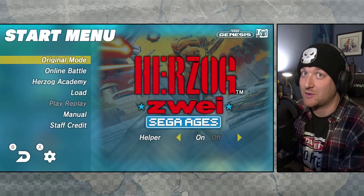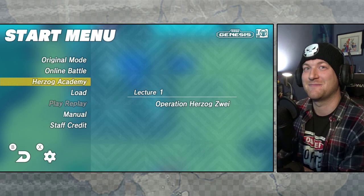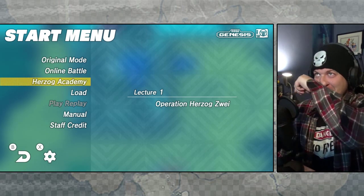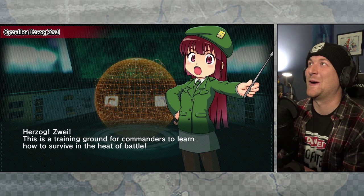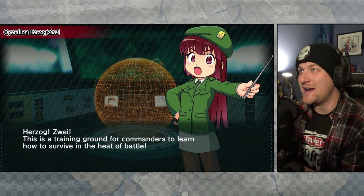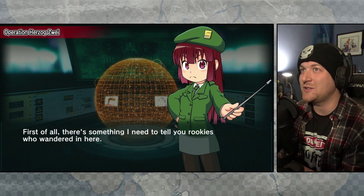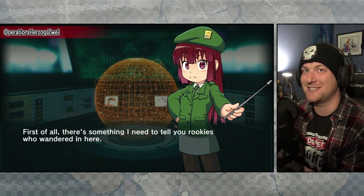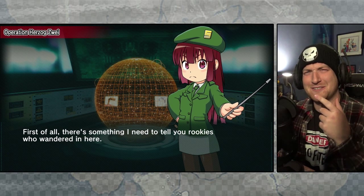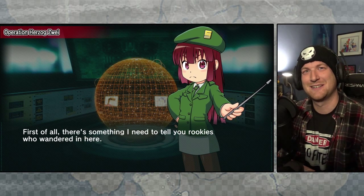We could play original mode, although I don't know how to play this game — I tried playing it once and didn't really figure it out. But I found out there's an Academy, so we are doing this. Oh my god, you're adorable. Hey Herzog Zwei, this is a training ground for commanders to learn how to survive in the heat of battle. When I was looking at the store on the Switch and I saw this, the first image was of this kid. I was like, what is this? Then I saw the other screenshots and I was like, you have my curiosity and my interest.